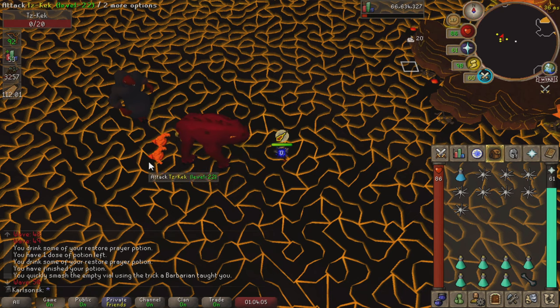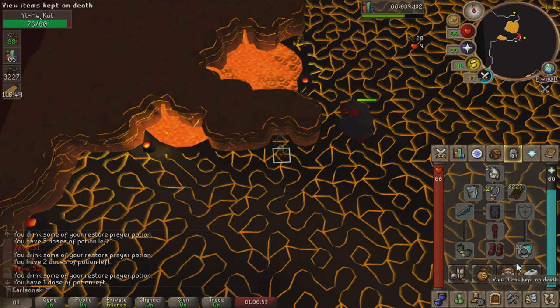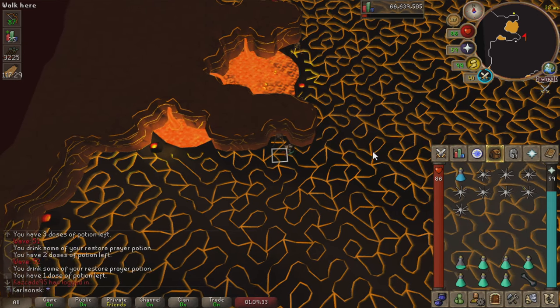Congratulations, you've made it to wave 50 — nothing happens on this wave, I just think it's a cool milestone. I also want to mention: if you run out of run energy at any point, use your Explorer's Ring. Make sure not to teleport though — this is exactly why we brought the Explorer's Ring, and also for the prayer bonus.